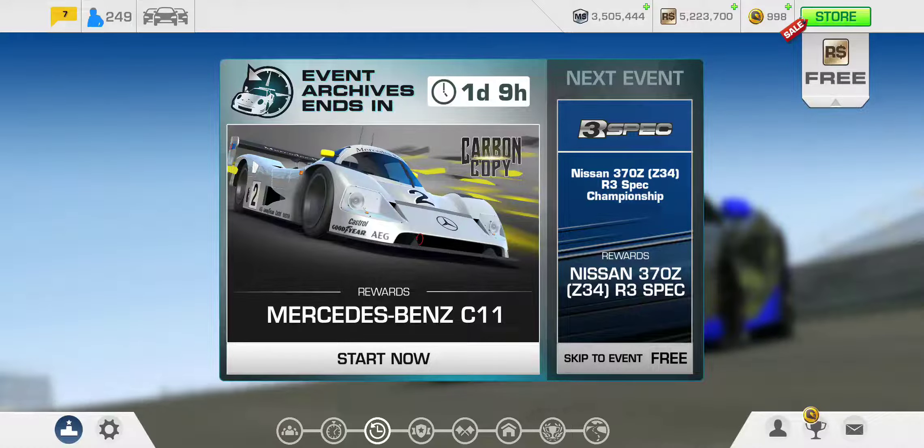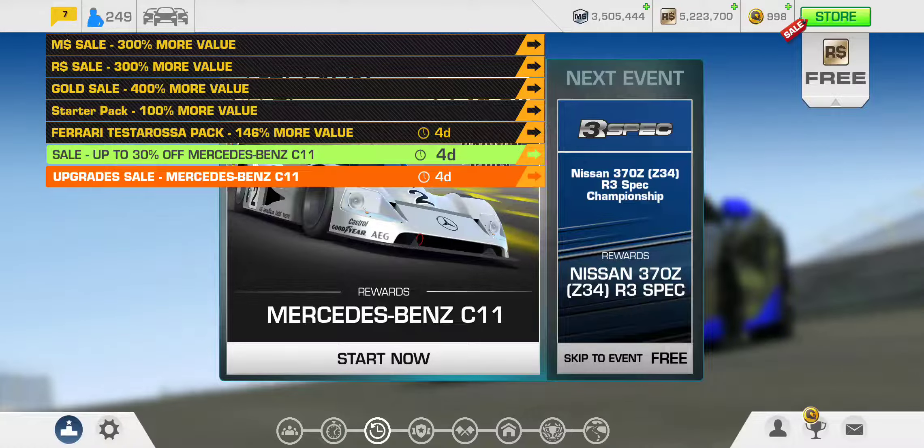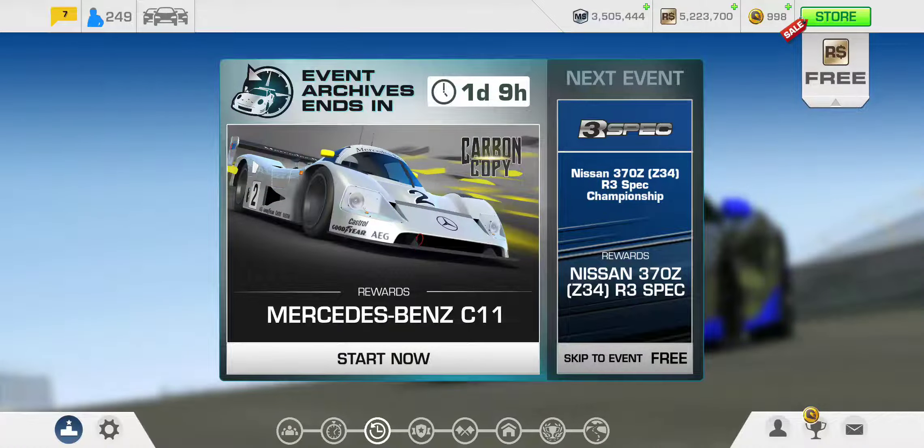This week there is an upgrade sale of 30% going on for the Mercedes-Benz C11, which is featured in an event called Carbon Copy. It's a special event — an eight-stage special event in event archives.